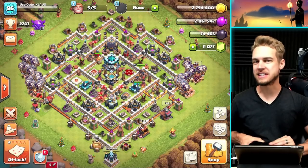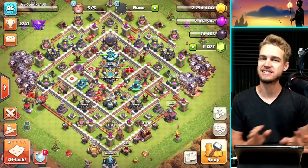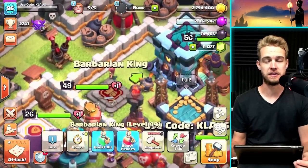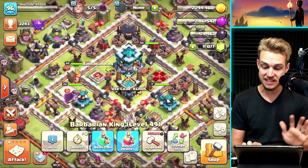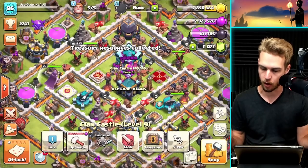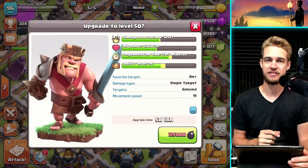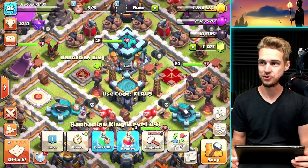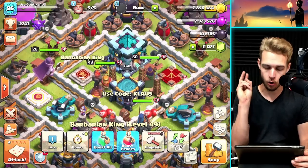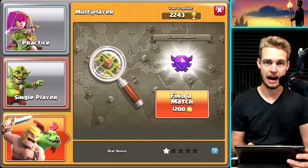We are back on the Rush to Max account! Last time we made it to level 50 Queen, so naturally today the goal is to upgrade the King to level 50 as well. We don't have enough dark elixir just yet — that's what the raids are for. To upgrade the King to level 50 we need 125,000 dark elixir, and I literally have 101, which means we have to take out like 12,000 dark elixir in each raid. This is going to be nuts.